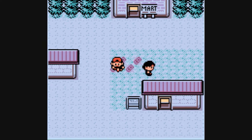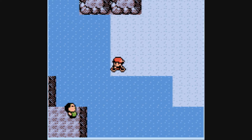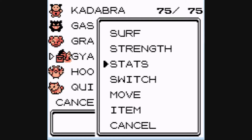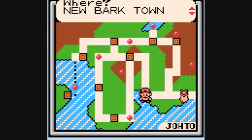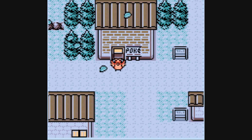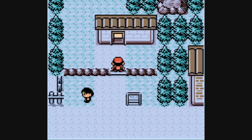Now, if you remember in Cherry Grove City, the old man showed us this water. If you talk to the man on the bottom left, he will give you Mystic Water. If you give it to a water-type who knows moves like Surf, then its water moves will be boosted by 10%. Always good to have that. The reason I've got Gyarados in, by the way, instead of Krabby, is because it learns a lot of HMs. It will save a lot of messing around when it comes to HM usage.